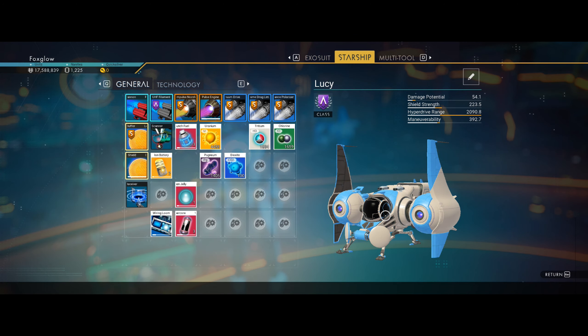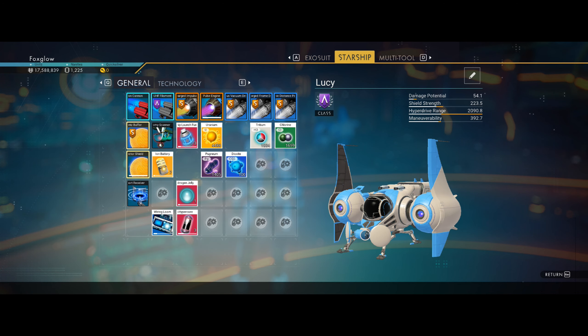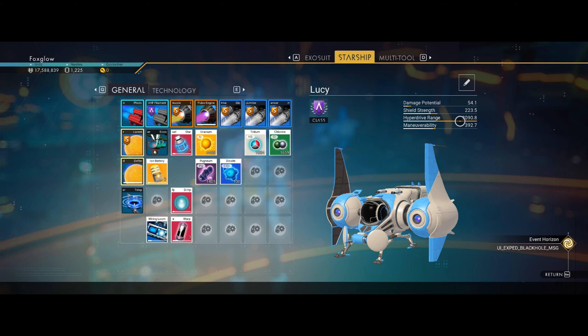Much better than some of the exotics, so that's why I chose this. I managed to find an A-Class. I call her Lucy because she looks like a Lucy to me. I'm really pleased. I've upgraded her — as you can see she can go 2019 light years, which is cool.